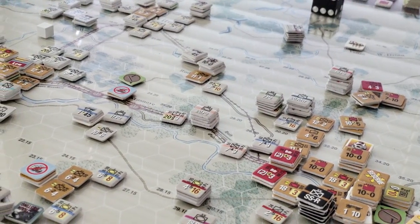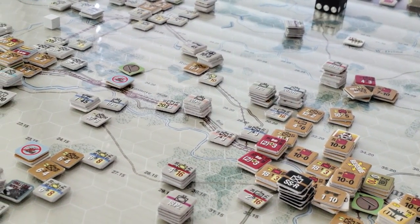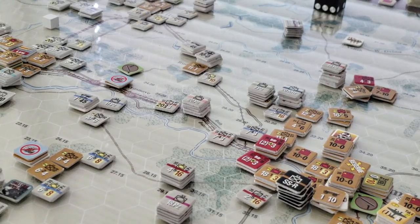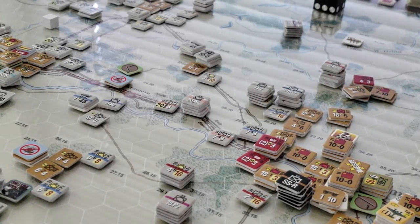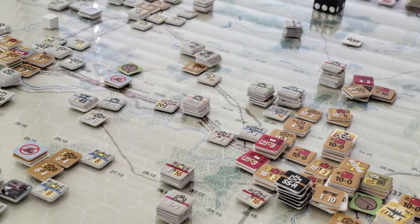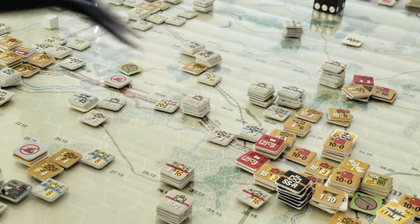As you can see, Das Reich has closed in pretty aggressively — and possibly tenuously — with the 18th and 4th kind of bringing up the rear, ready to lunge in. But the steam is going to run out of this attack pretty quickly.